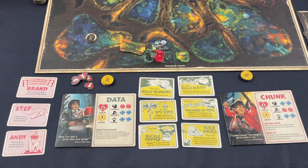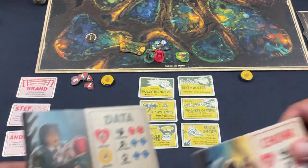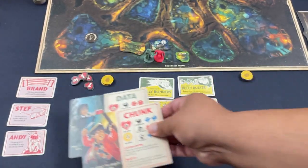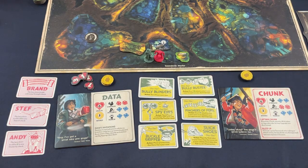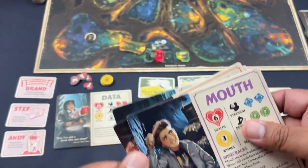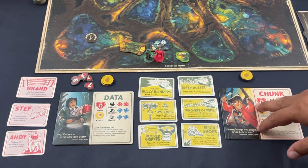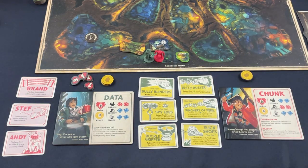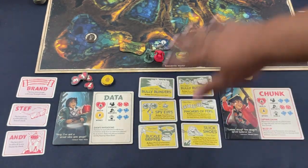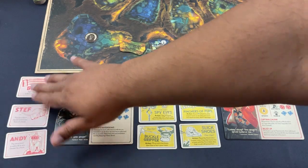Starting with the Goonies themselves, I have a three-player game laid out — two players and a GM. I have Data and Chunk as potential picks, plus options for Mouth, Sloth, and Mikey. They all have different abilities. Chunk is fairly straightforward; Data has gadgets like the boxing glove and chattering teeth from his trench coat.